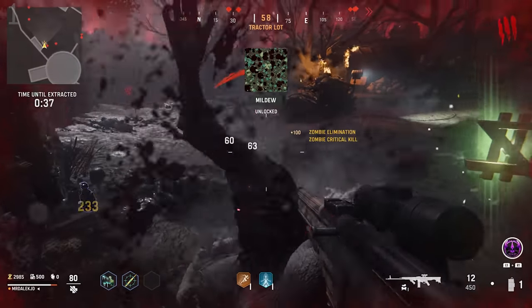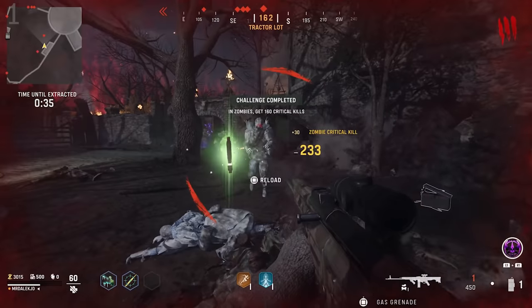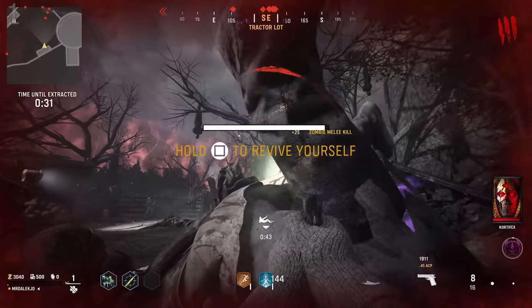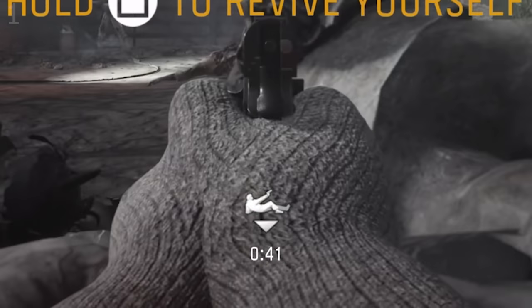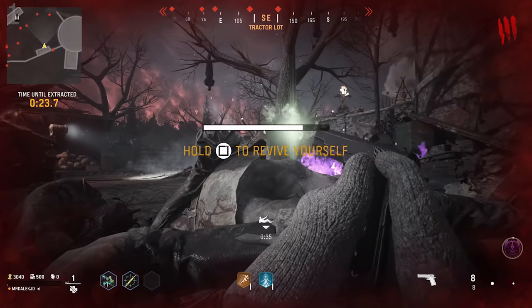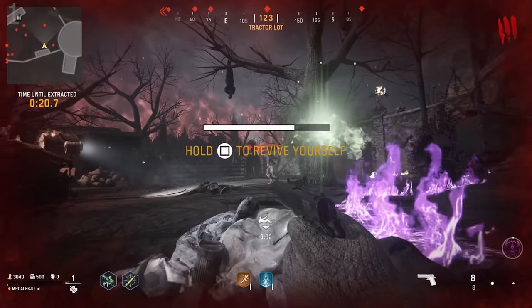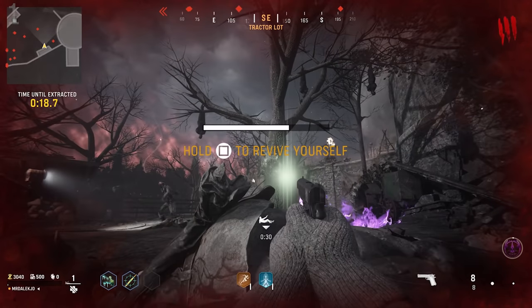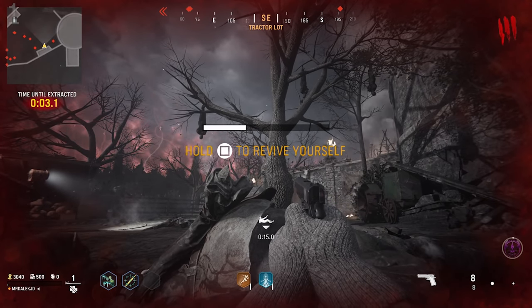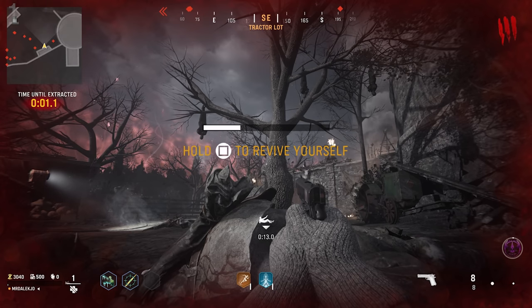Jumping in with tip number one: how to technically get infinite self-revives. This will only really work if you're playing solo, but if you go down during a timed objective like Blitz, you have 40 seconds to revive yourself in the down state. However, if you go down in Blitz with less than 30 seconds left on the timer, you can stay in the down state and not revive yourself until the timer runs out, and when it does, you will automatically complete the objective and be revived.